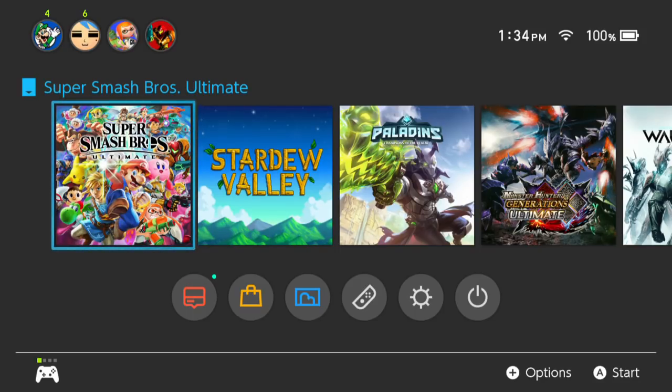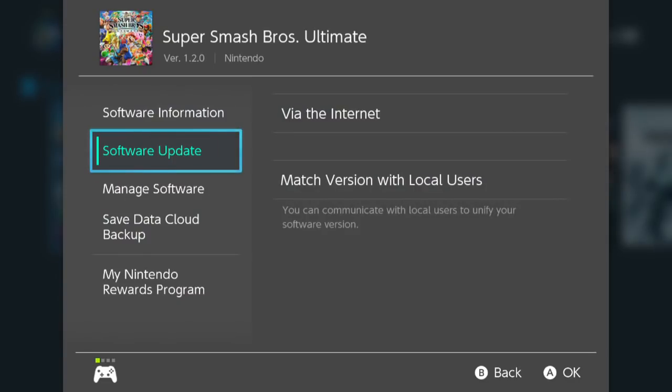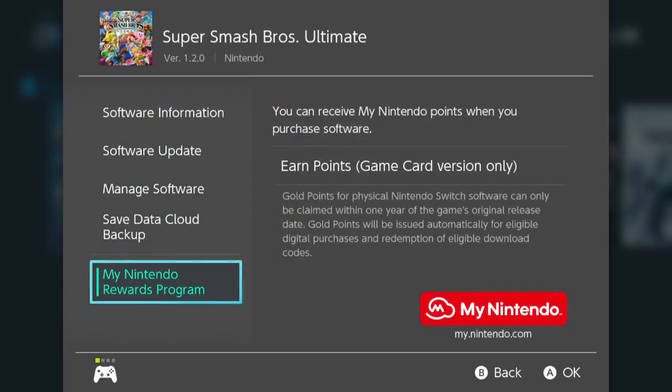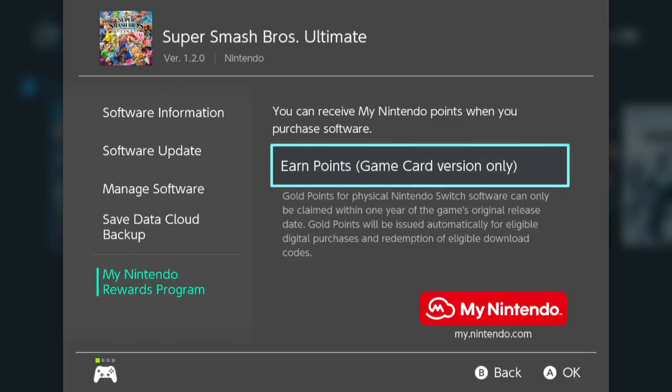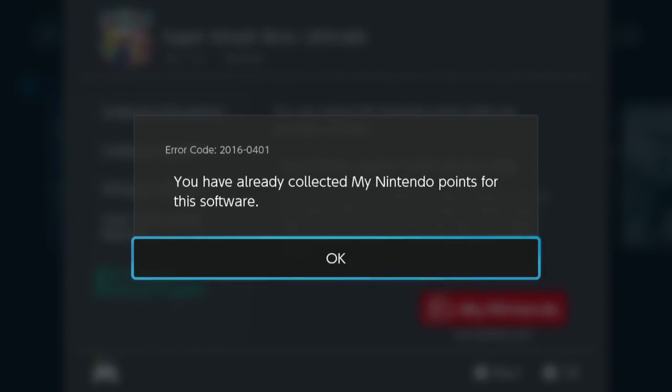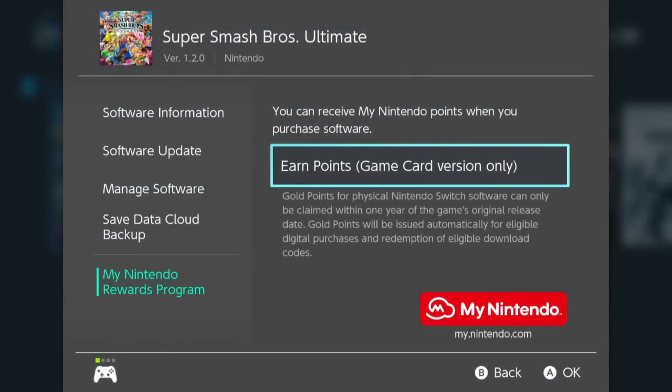You have to go over to the Smash Bros icon in the home menu, press plus — which is the options — and then go to the My Nintendo Rewards Program. Then you earn points and follow the steps. It checks if you already did it, so just follow those steps, it's easy.